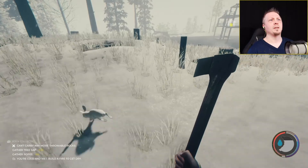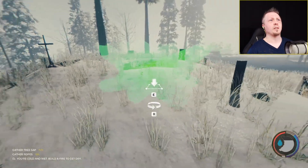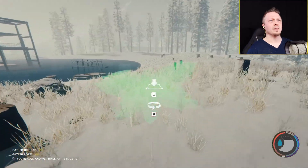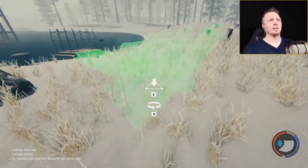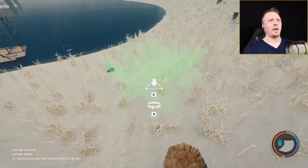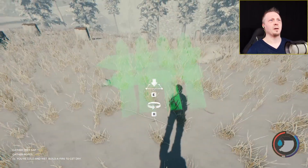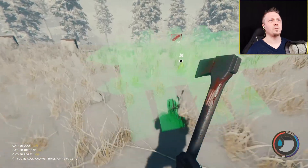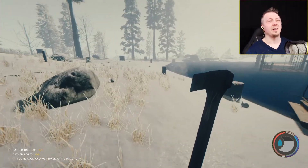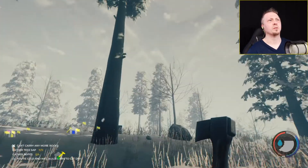Another thing that got tweaked was the building placement approach — you can now tweak placements for things a little bit better, they say. We're going to test that out. It seems like maybe it rotates a little faster, but I'm not sure about camera angle stuff. I can't find anything in the settings about a change to the placement, so maybe it's only certain buildings that will do that.